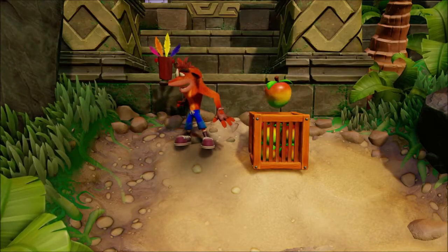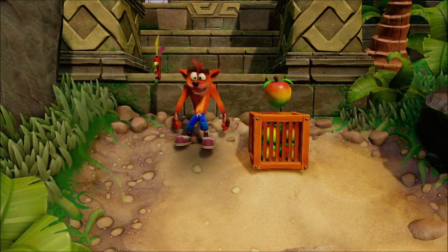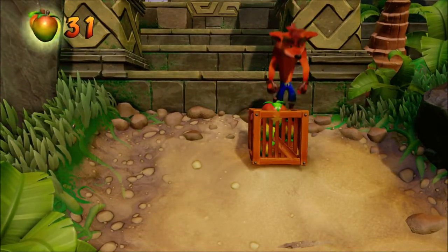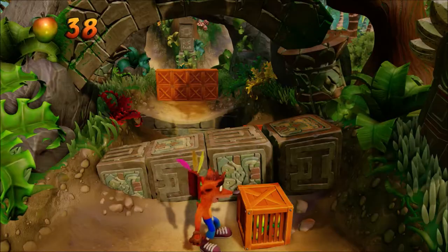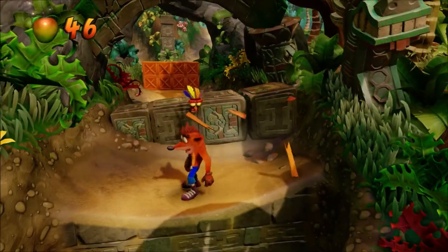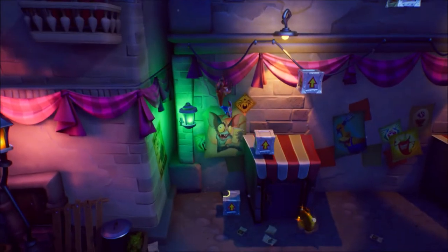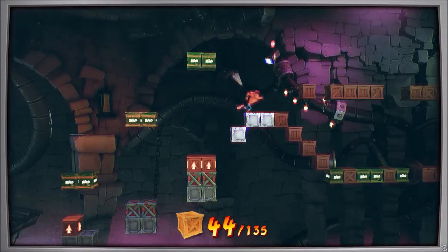The bounce box functions similarly to the previous boxes, but with a variation. If you spin it, you get no wampa fruit, but if you jump on it, it'll bounce you back up into the air — however, it doesn't break immediately. The bounce box will allow Crash to jump on it 5 times before breaking, and each jump rewards the player with 2 wampa fruit. The arrow box has 2 variations — a breakable one and an indestructible one — and these allow Crash to reach great new heights.